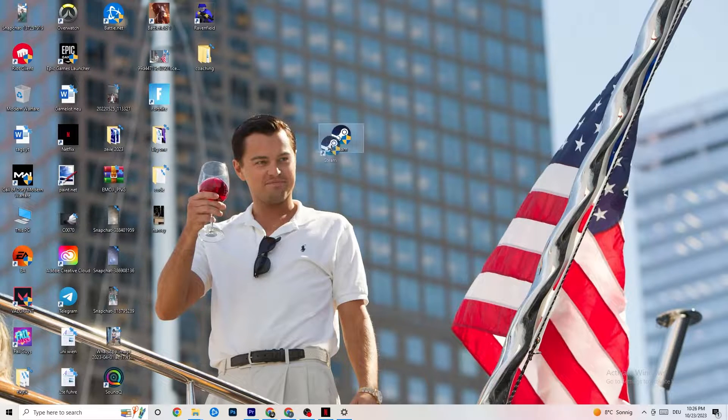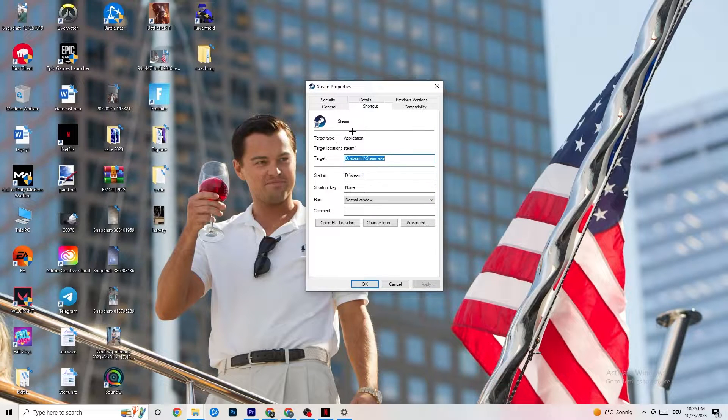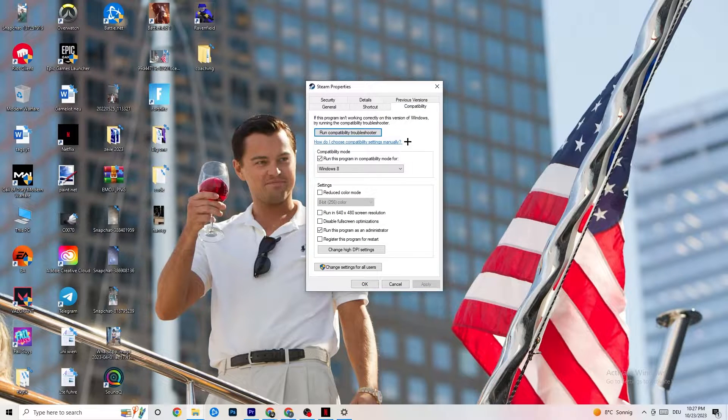Right-click your launcher again, go to the very bottom where it says Properties, hit Properties, and go to the Compatibility tab on the right side. Copy these settings: enable Compatibility Mode and select your latest version of Windows — for me it's Windows 8, but it could be Windows 10 or 11. Disable 'Reduce color mode,' disable 'Run in 640x480 screen resolution,' disable 'Disable full screen optimizations,' enable 'Run this program as an administrator' — that's really important — and disable 'Register this program for restart.'